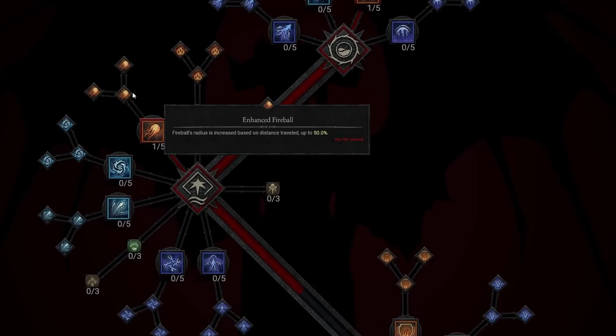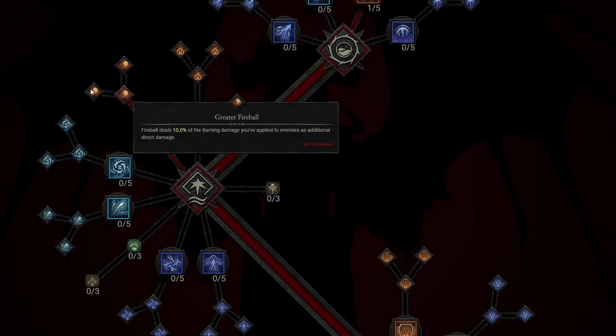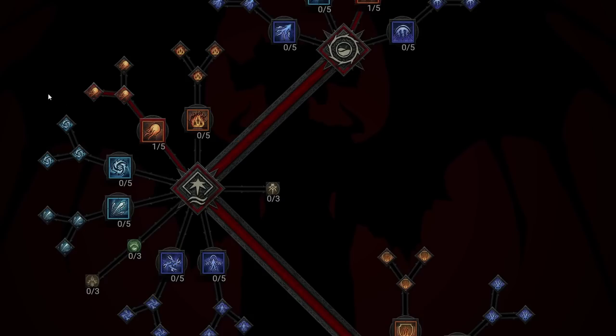Next we take Enhanced Fireball again, which ensures that Fireball's radius increases based on distance traveled, up to 50%. So if you're shooting a Fireball from far away, it actually grows when it arrives, which is huge. We're also going to take Greater Fireball over Destructive Fireball, because Greater Fireball deals 10% of the burning damage you've applied to enemies as additional direct damage — which is massive damage overall.